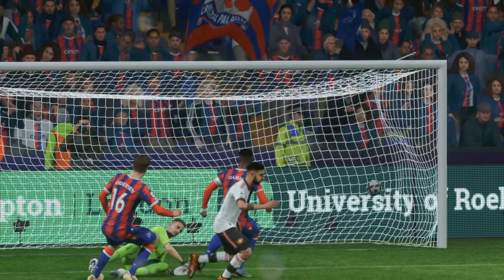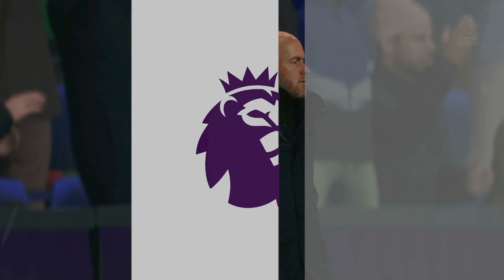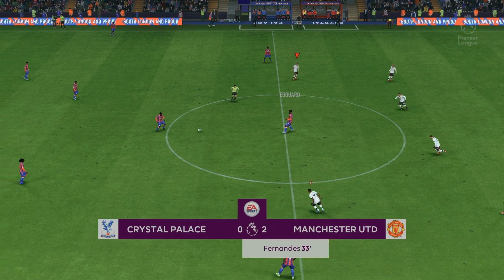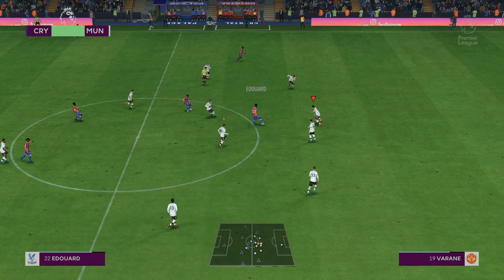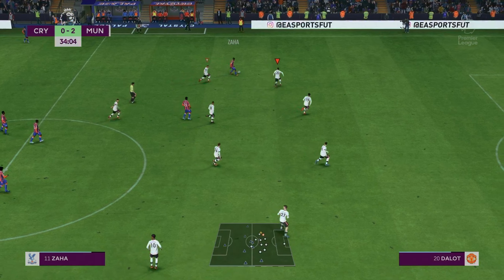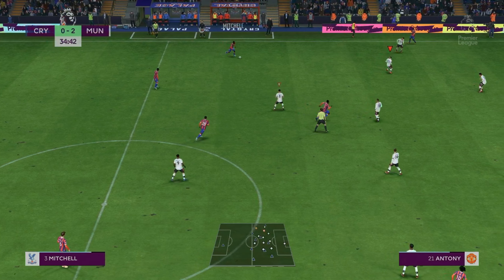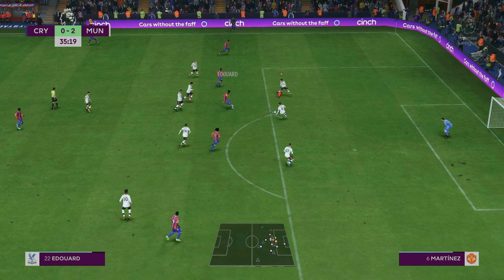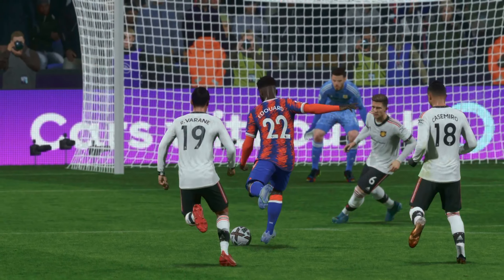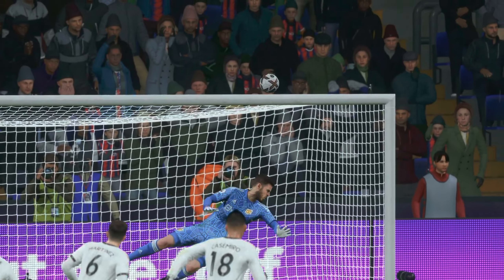Odson Edouard. Jeffrey Schlupp — crossing possibilities. Zaha — and this might not be the ideal situation for them. Oh, he couldn't outwit the keeper. Who can he pick out? He failed to get it away properly — able to get his body in the way. Danger averted for now, but it'll be another corner.